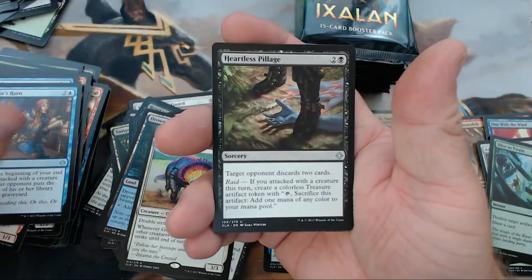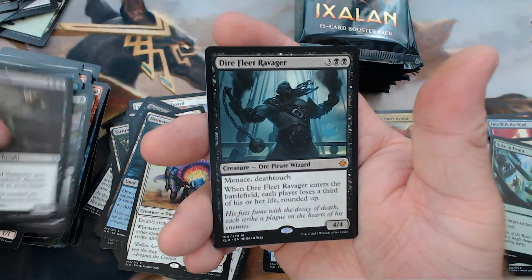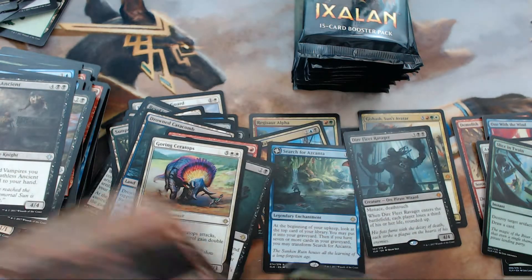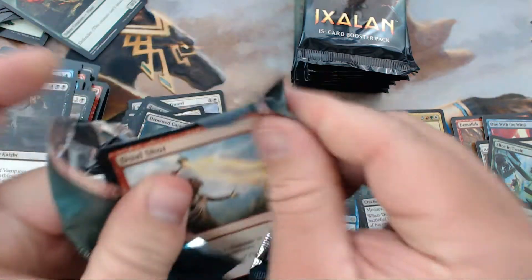Navigator's Ruin, Heartless Pillage, Deathless Agent, and our rare is Dire Fleet Ravager — our third mythic. Not one of the good ones though. That's all right, we still got a little bit to go.